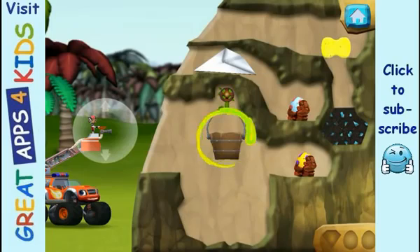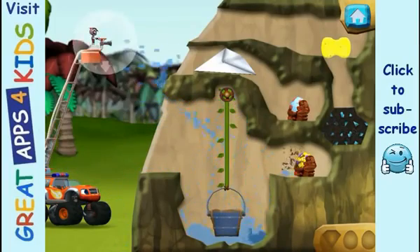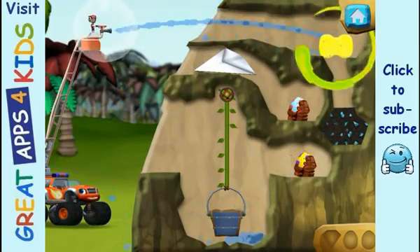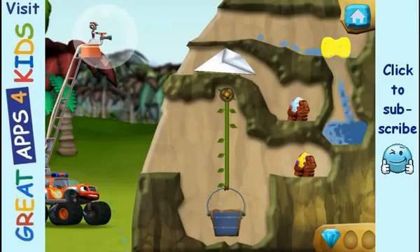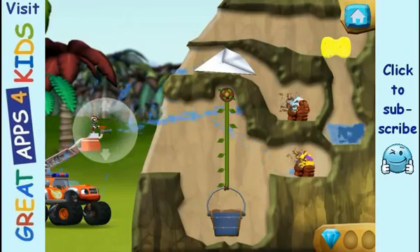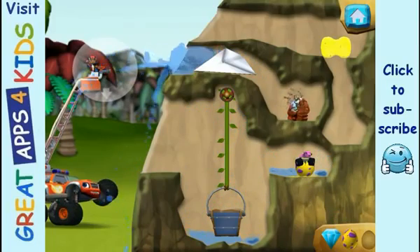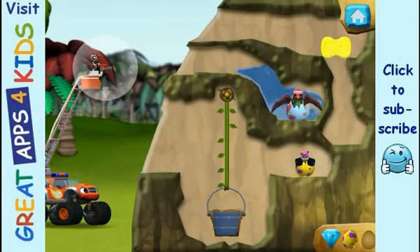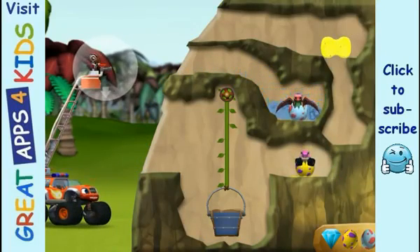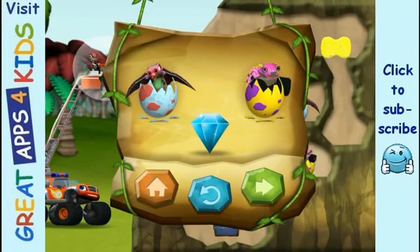Try adding weight to the bucket by filling it with water. Soak the sponge with water, then press it to squeeze it out. You found the prehistoric gem. All right, we rescued a baby dino. You rescued two baby dinos. And you found the hidden prehistoric gem.